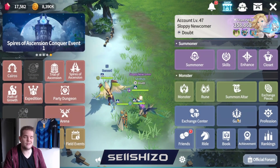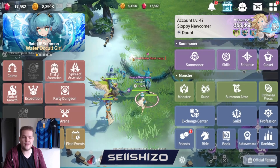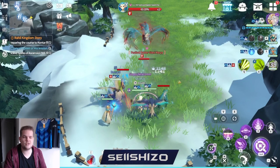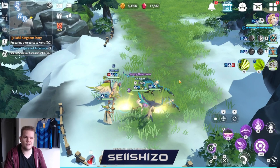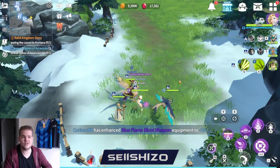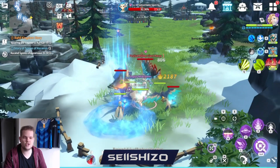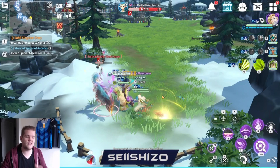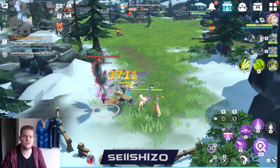We'll also pretty soon get guild raids, and with them we'll get Celia. Celia is actually very good for AFK farming because she has a passive where killing things gives all kinds of buffs — that's literally one of the better things for AFK farming. This will especially matter when we get to hero areas, which are like farming areas but a lot stronger. I'll definitely make a separate video on hero areas.